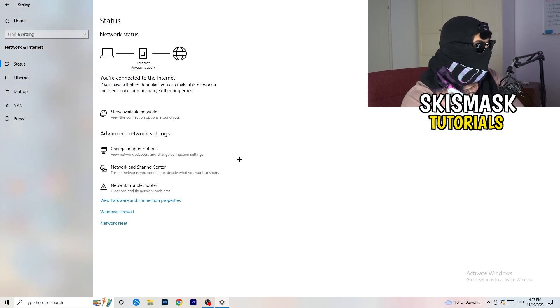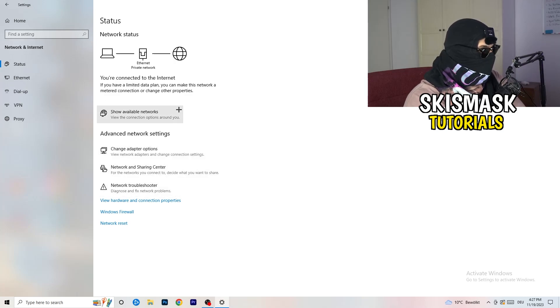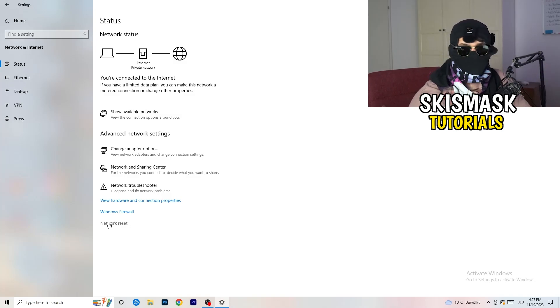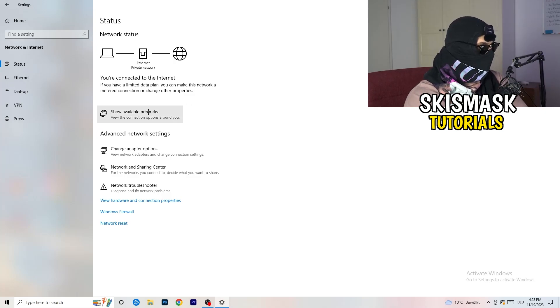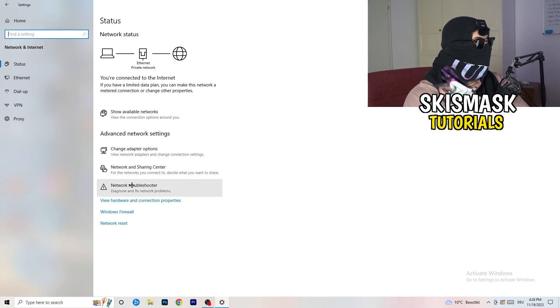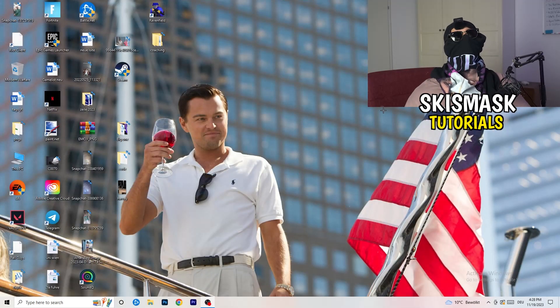Close everything and go back to your Network Settings. You can also click 'Network Reset' here, which will help with all kinds of connection issues. Another option is to update your network adapter driver. You can also check 'Show Available Networks' — make sure you're not accidentally in airplane mode. Try disconnecting and reconnecting, as this can help resolve Wi-Fi issues.